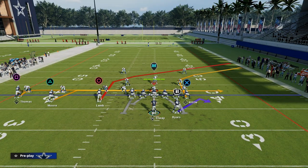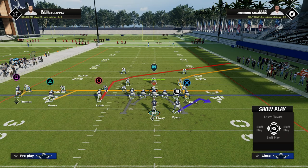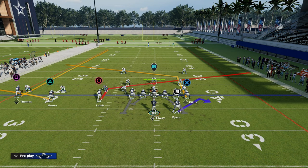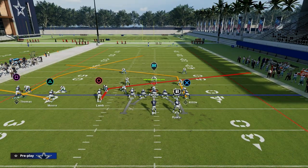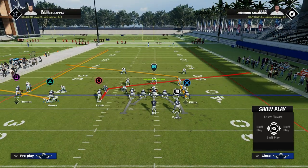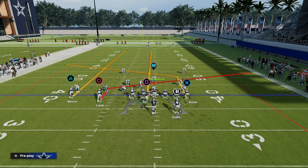I wanted to spend a few moments talking about the shallow cross concept in general — it's also known in Madden as the slant post concept. It was made famous in bunch out of mesh post but was perfected by Spamming Buttons in trips, where you'd have the tight end on a post, the inside trips receiver on a slant, the outside trips receiver on a flat, and then either a streak or an outside apprentice post route — the same basic concept as our other play.